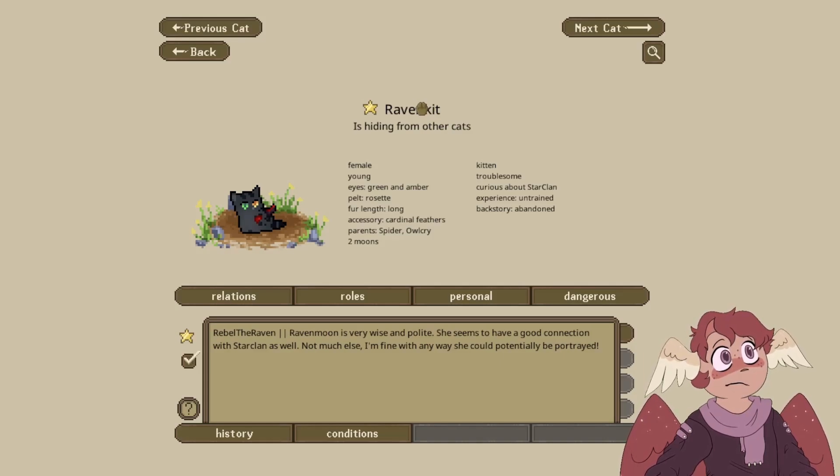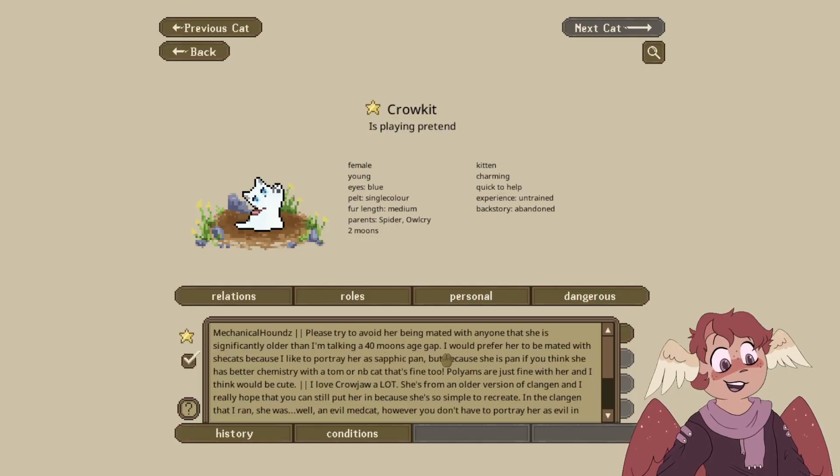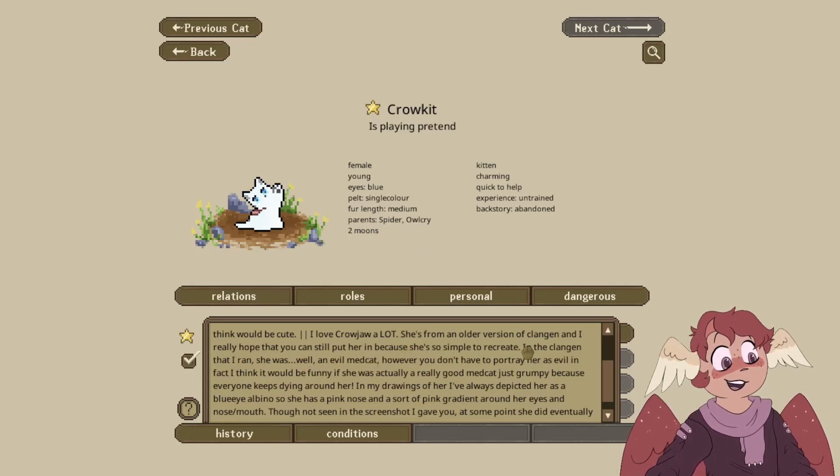Our first kit is Ravenkit, submitted by Rebelderraven. For the kittens of this clan, I like to think of them as a reincarnation of the cats they were submitted from. Her past life was — Raven Moon is very wise in flight, seems to have a good connection with StarClan as well. Crow Kit was submitted by Mechanical Hounds. Please try to avoid her being mated with anybody significantly older — I'm talking about a 40-moon age gap. She-cats are preferred because she's a lesbian, but if you think she has better chemistry with a tom or non-binary cat, that's fine too. Polyams are just fine with her.